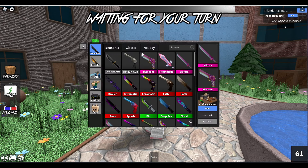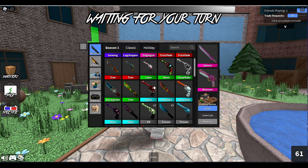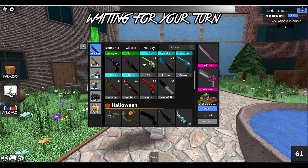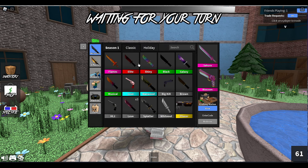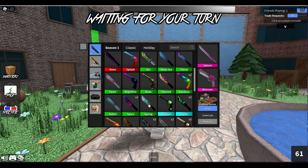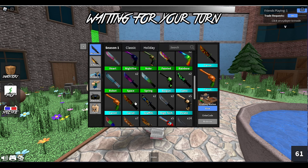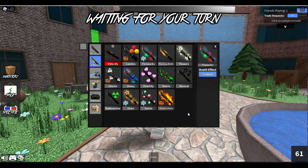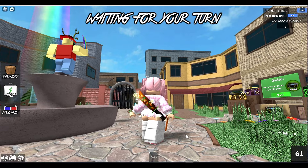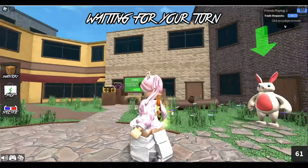I think what we'll do now is have a look in the inventory. Where do they come under - holiday? I don't actually know where they're going to go. Easter, Halloween - why does Easter not come under holidays? It's not going to be under season one... maybe they do come under season one. Well, there's a spring one, so that's one of the Easter ones. I just need the carrot. Maybe I should put the carrot knife on to go with the carrot gun, and then I'm going to pop on the flowers effect because this is the one I've actually been after. Oh my gosh, that effect is so beautiful, I love that!